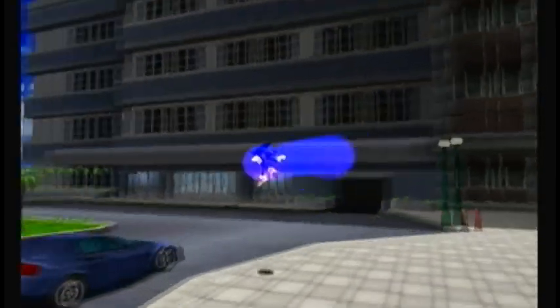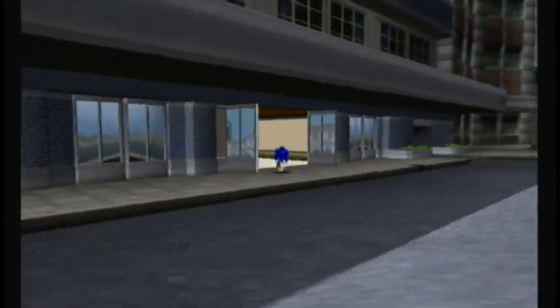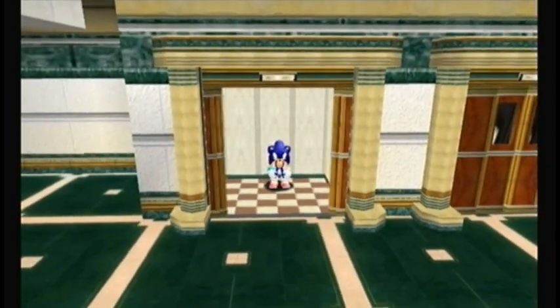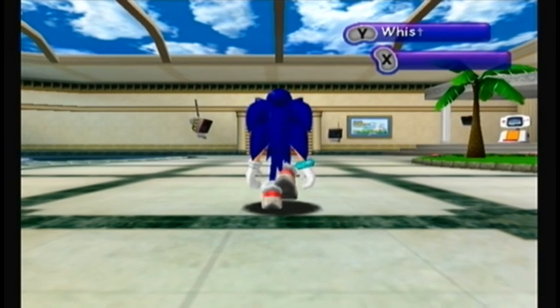Anyways, we're just going to run in here into the hotel, get stuck in the door. Anyways, there we go — elevator. Open the elevator and we're going to stand in the elevator. And we're going to go in to... Come on. And there we go — the Chao Garden! Hooray!